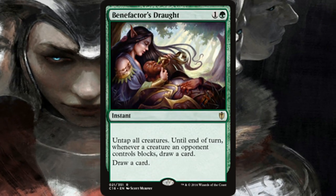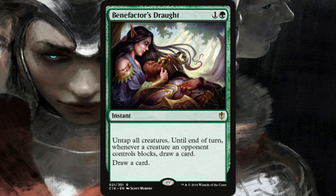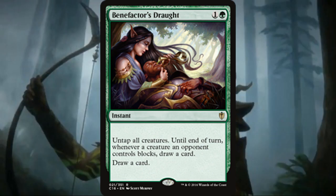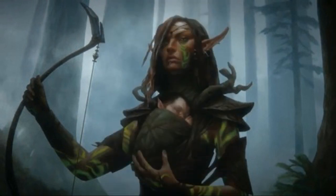The last card is Benefactor's Draught — just a two-mana green instant. You untap all creatures, and until end of turn, whenever a creature an opponent controls blocks, you draw a card. It's a little different because it doesn't really protect your creatures, but it deters opponents from blocking. At worst, it's a two-mana instant that draws you a card, and you get even more card draw for each creature that blocks. In a deck where you want to keep pressure on opponents this is exactly what you want. Green has some weird ways to draw cards, but this one from Commander 2016 is pretty decent — a solid cantrip.